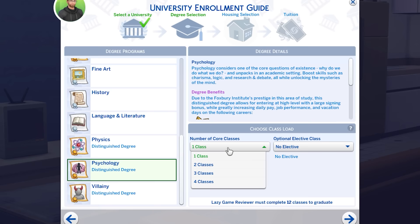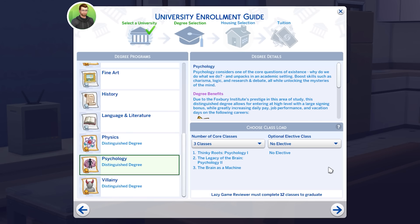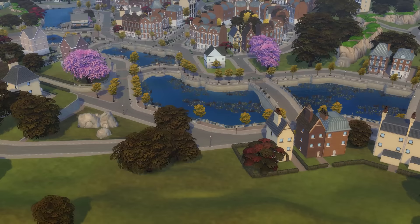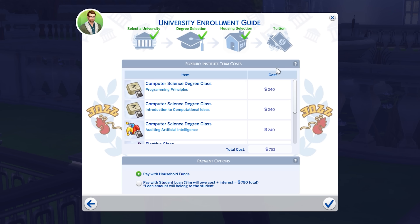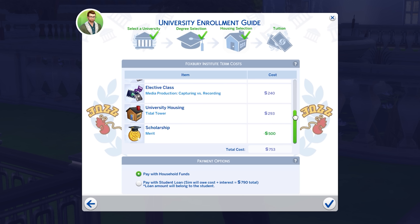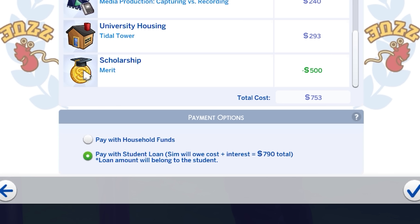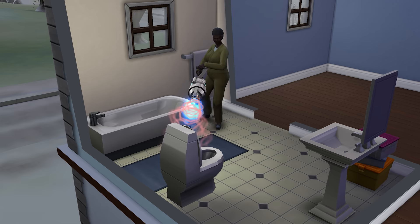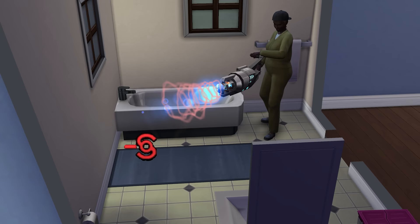Each of the 13 Sim degrees require 12 course credits to graduate, and Sims can take on a class load of up to four credits each semester, consisting of both core classes and electives. Sims can also opt to live off campus, with or without an NPC roommate to split the rent, in addition to the expected dormitory and university housing options. Tuition exists — Sims are charged for each class and for on-campus housing, with payment making use of either household funds or a student loan. You might want to avoid that if you're not into paying interest and being haunted by daily Repo Men appearances zapping away your belongings if you miss enough payments.